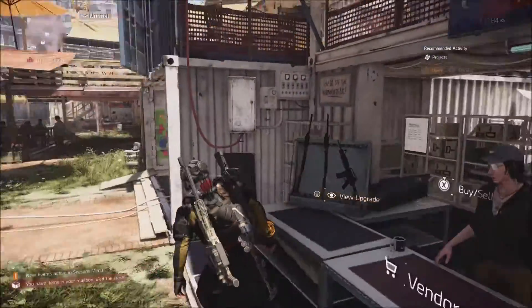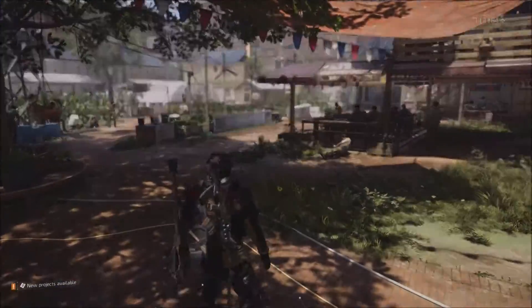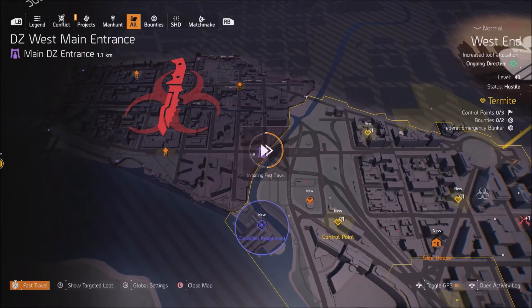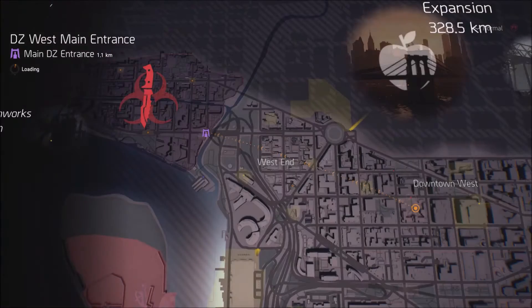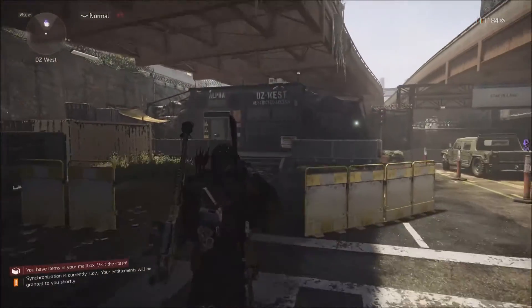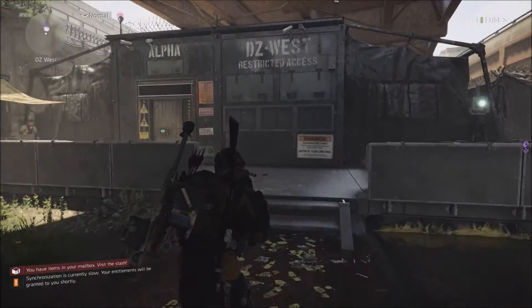That's going to be the open world vendors. Next are the Dark Zone vendors — technically open world in some sense, but you do need DZ currencies to buy anything from these vendors. You can get DZ currency by deconstructing gear in the DZ and extracting it, or by opening small boxes scattered around the DZ — you'll get roughly one resource per box.